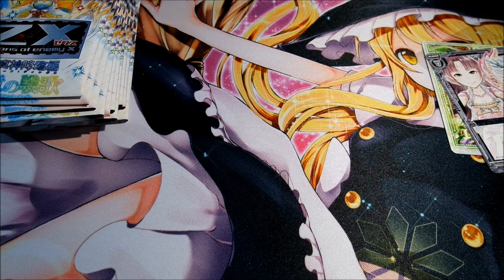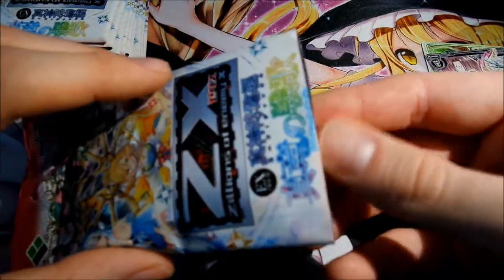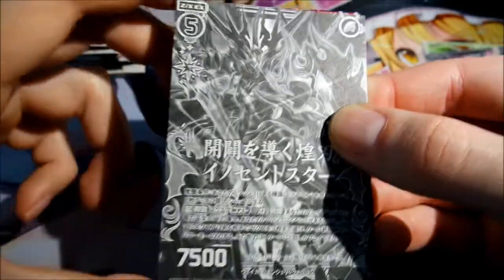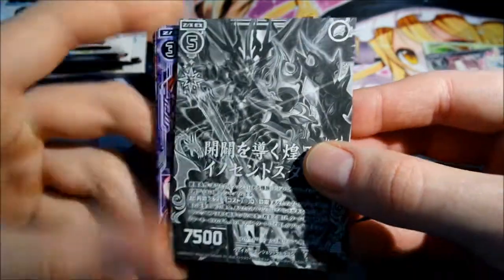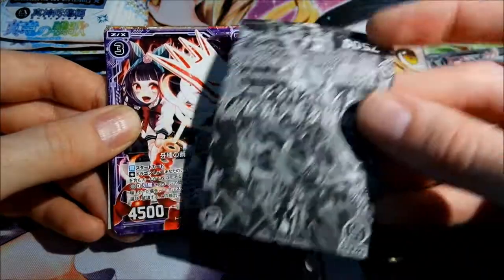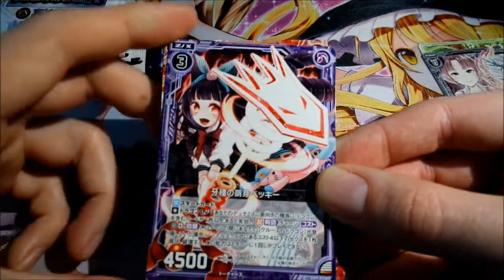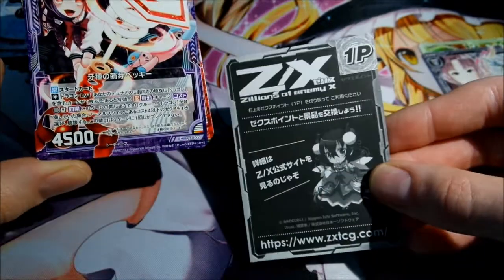All the packs are opened. Let's not wait any longer and look into the packs. This looks like a card that is something paper — starting off with the first common card. I'll take away the points card.